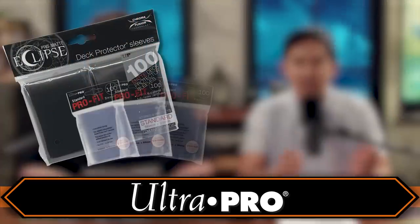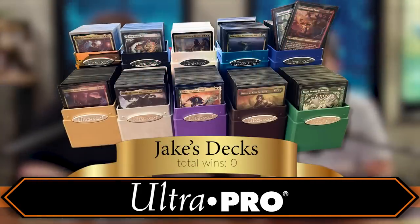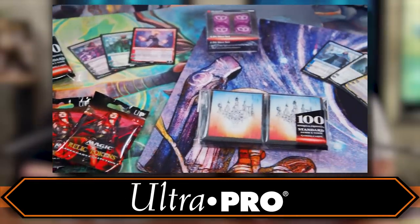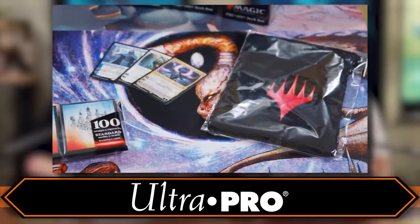Also check out Ultra Pro. It's the product we've been using for many years — decades for me — to protect cards with sleeves, inner sleeves, deck boxes, and satin towers. I still have satin towers from when I first started playing Magic seven years ago. That thing is rock solid. I've got like 10 of them in my backpack every single day. They're well made — Ultra Pro's been doing it for a long long time, so you know you're getting good quality.